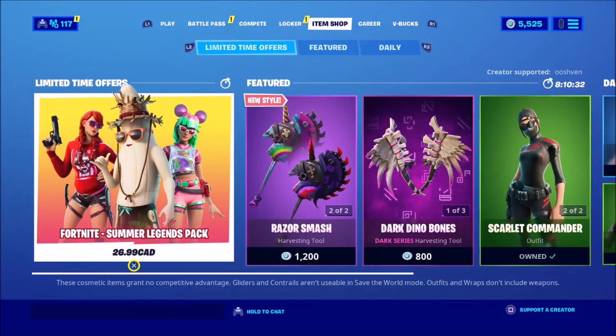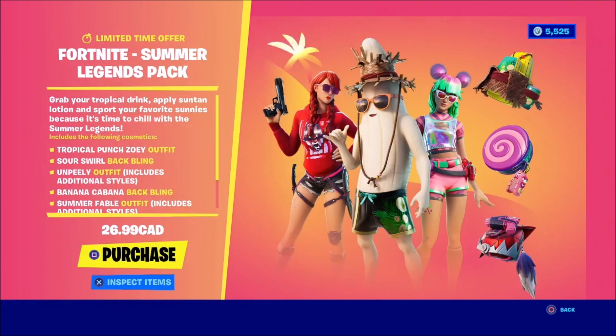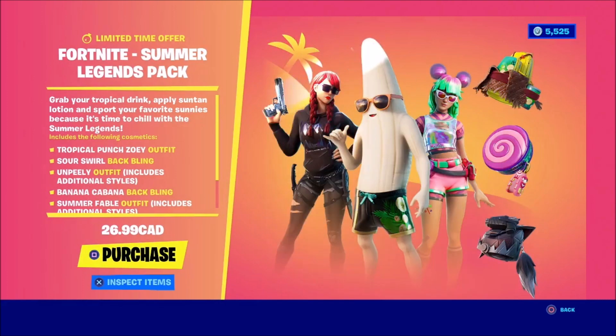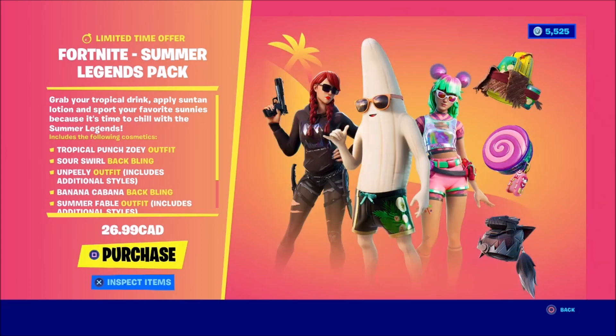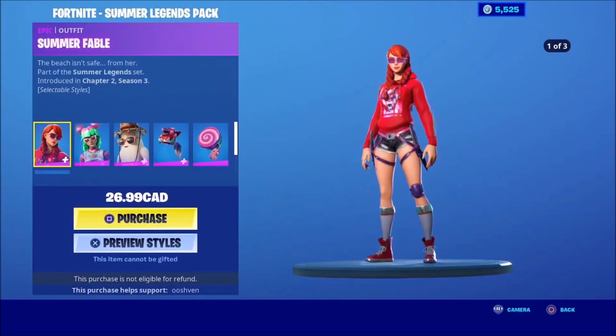Let's go ahead and go to the item shop. As you can see, the Fortnite Summer Legends pack — really really cool looking pack. It is $27 Canadian, so it's about 20 to 25 bucks American. It includes a lot of different items and skins.